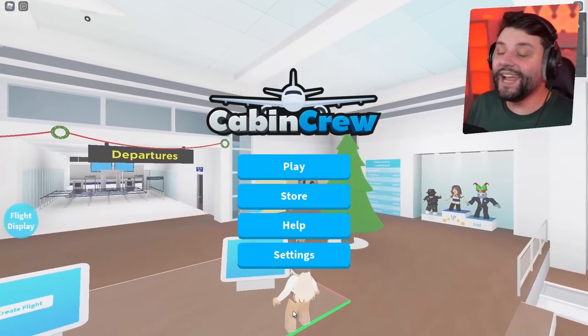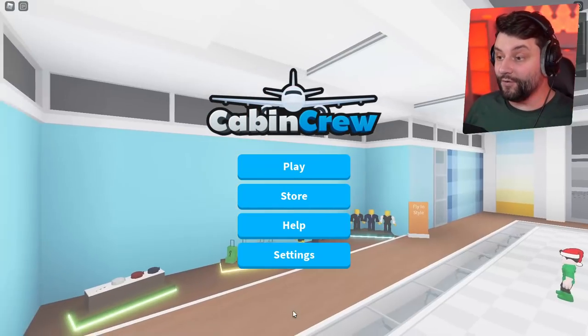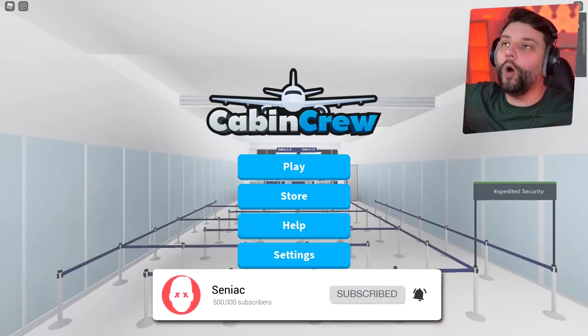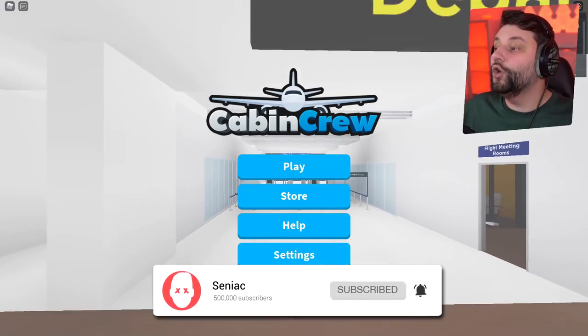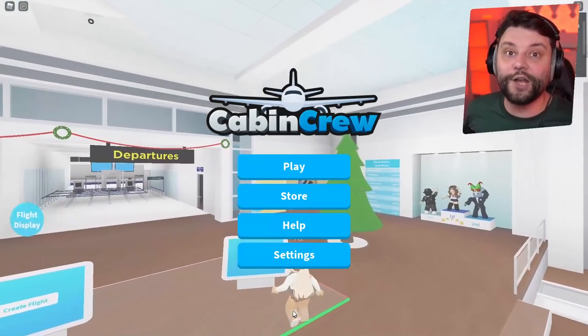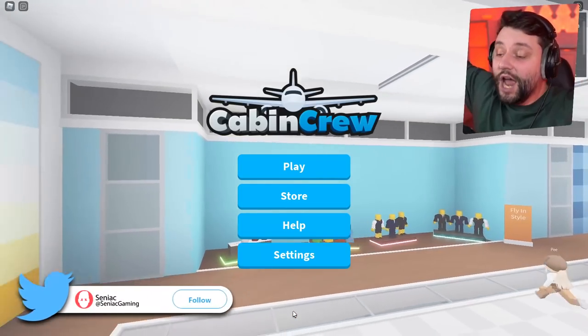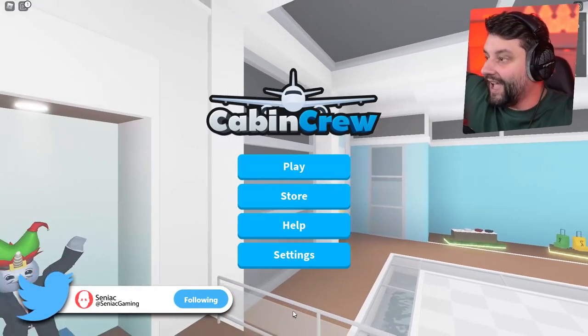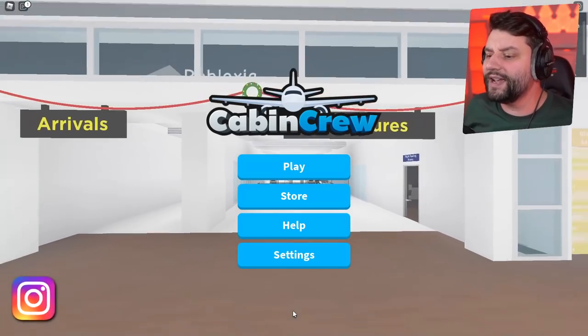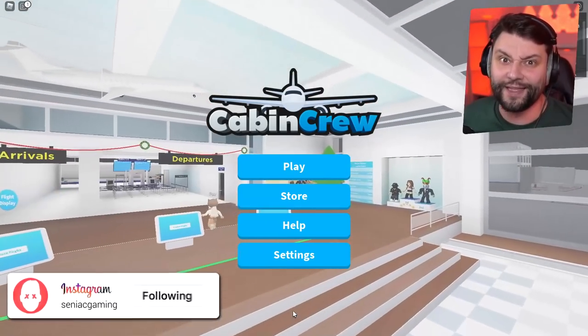Hey guys, welcome back to Cabin Crew Simulator! Today I'm gonna find out if I can make one AI helper do all the work on a plane so I can sit back, relax, eat some snacks and start chilling. If you enjoyed this please smash that like button below, and if you're new here make sure you subscribe so you're notified when the next episode comes out.